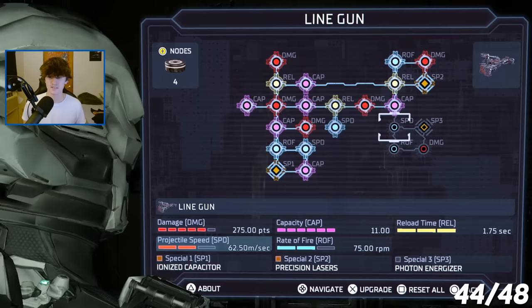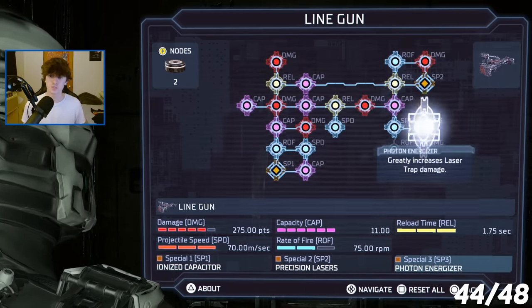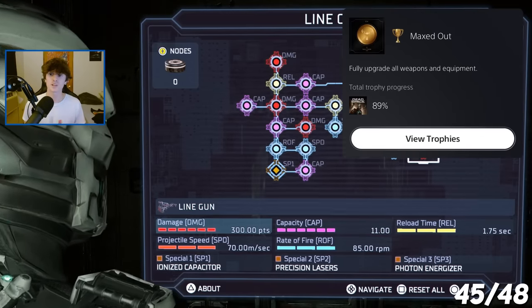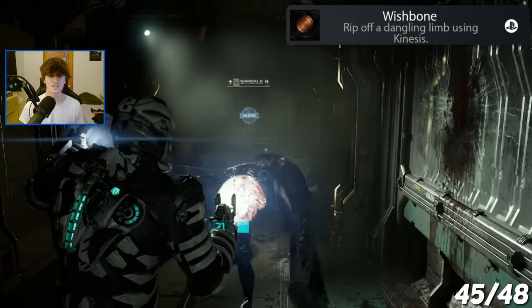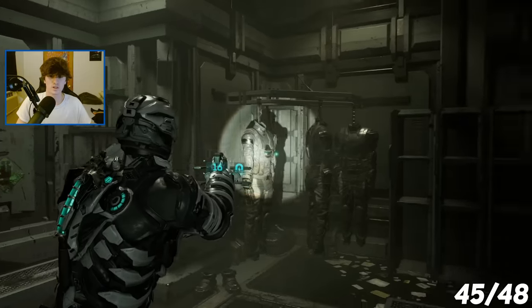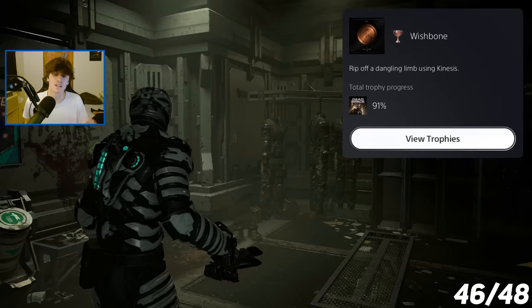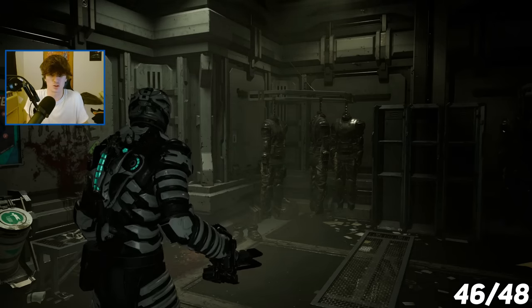I then decided it was time to fully max out my equipment, upgrading the final four items. We got the trophy Maxed Out — for fully upgrading all weapons and equipment. Now I was going for a trophy called Wishbone, which required me to rip off a dangling limb using Kinesis. I wasn't sure how to get it so I looked it up. I grabbed what turned out to be suit sleeves and somehow got the trophy Wishbone — for ripping off a dangling limb using Kinesis. It didn't really make sense, but I'll take it.